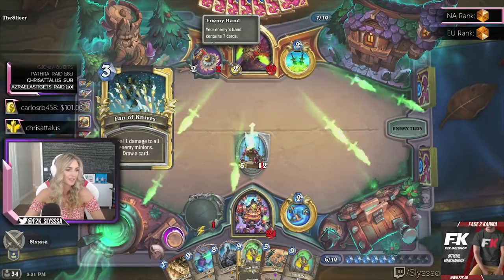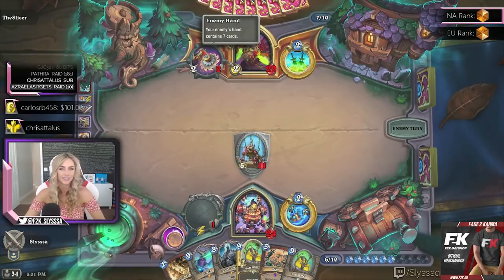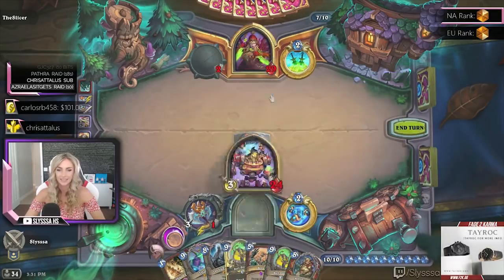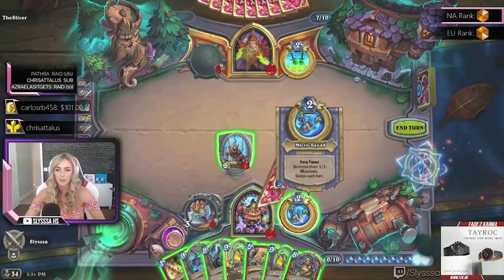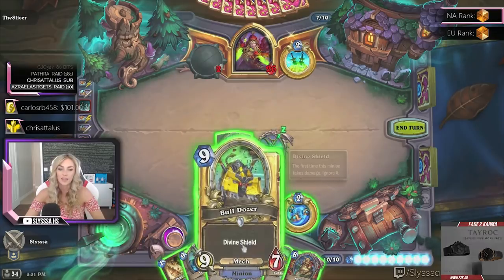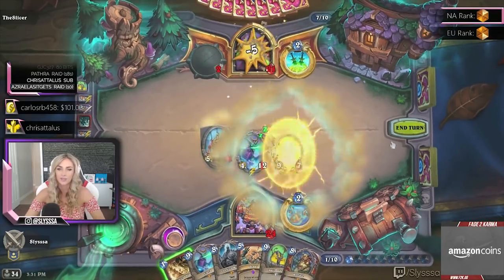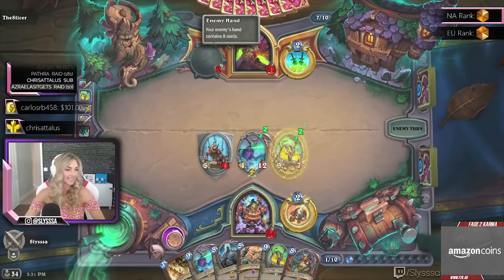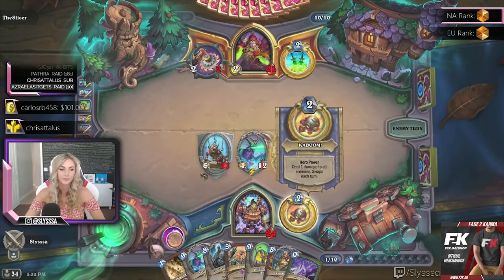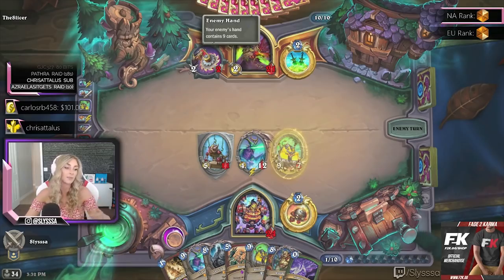The Slicer looks for some cards — nothing there. Time for some power plays. Summon 3 1/1 microbots — the microbots have rush, but there are no minions on board, so they'll just get left there. Play a powerful minion with rush. Smork time! We're gonna get 'deal 1 damage to all minions' next turn — we just had that, but it's random so we'll get it again quickly.